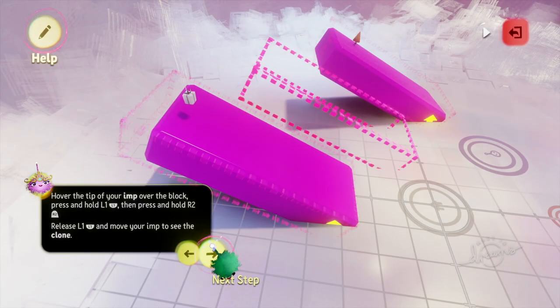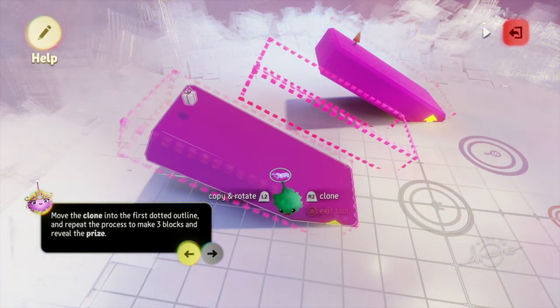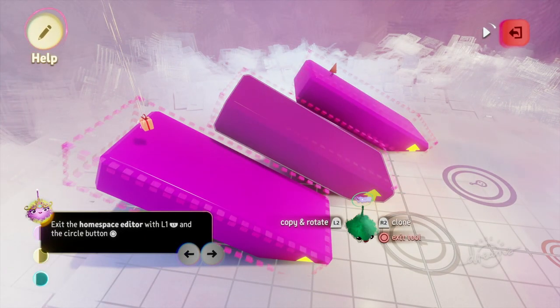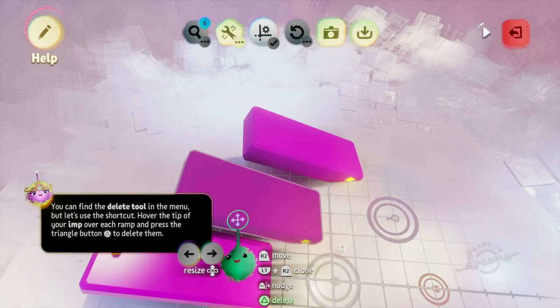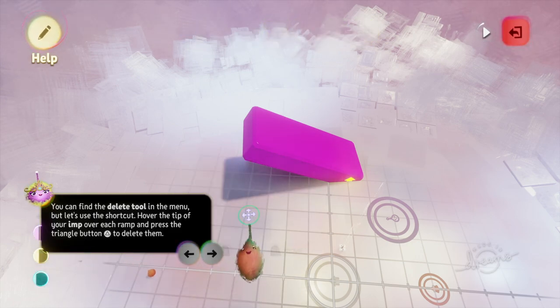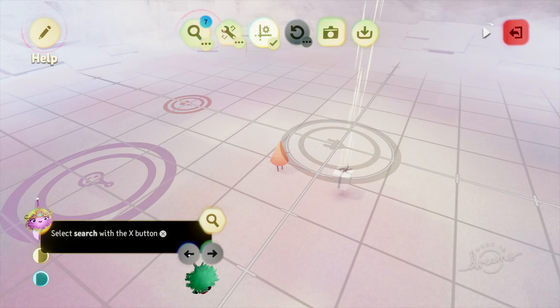You can duplicate an item by hovering over it, pressing and holding L1, then pressing R2. That gives you a second item to move around freely and place wherever you want. If the undo button doesn't do what you want, you can also delete items by hovering over them and pressing the triangle button to get rid of them pretty quickly.